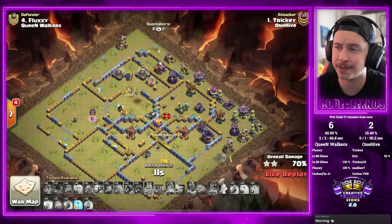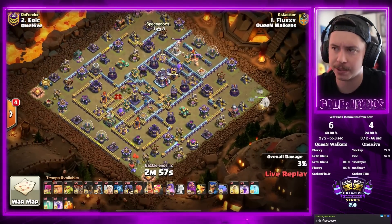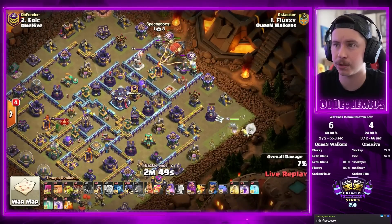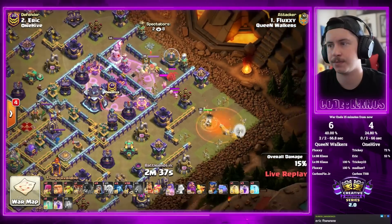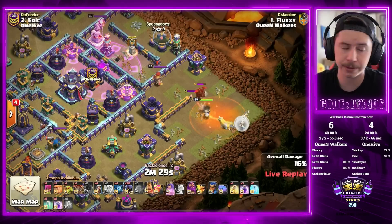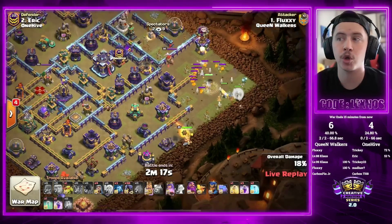Fluxy Nose is in with 30 headhunters — he learned this one from me, I did this attack back in the last season of the Creative Master Series or maybe even the season before that. Queen is in on the right side of the base, early Battle Blimp — no spells, we just want the inferno and the CC pool. He gets it, finds a lot of teslas as well. He dropped the poison spell early for the headhunters. Queen will fight the hound now.